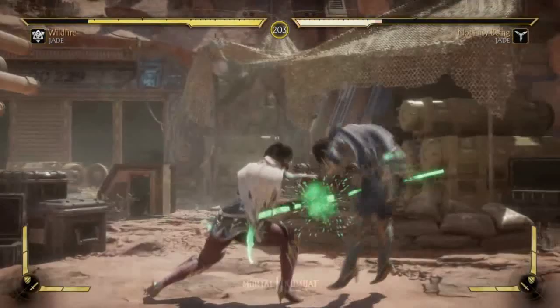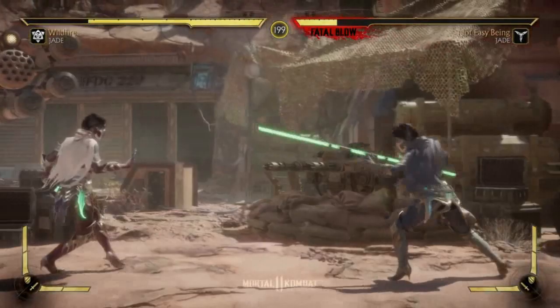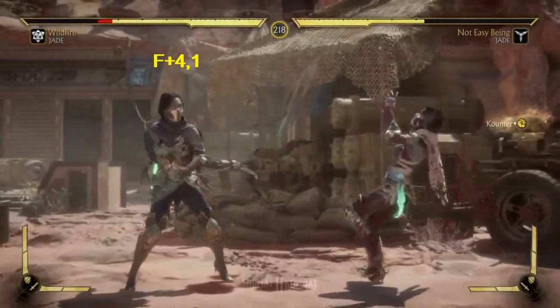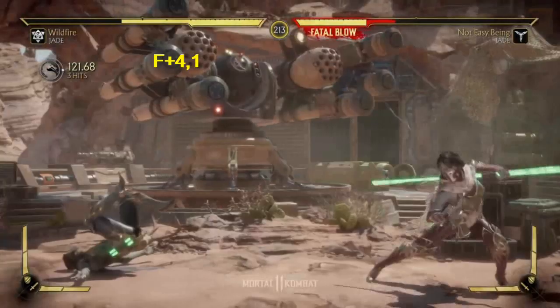Back one, two — it's a basic string. Forward two, one is another. Forward four, one — a kick and a staff hit.